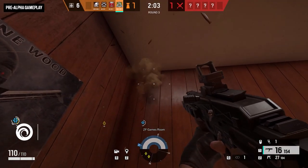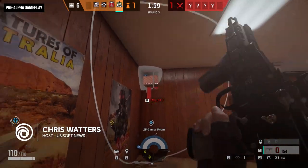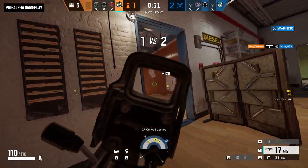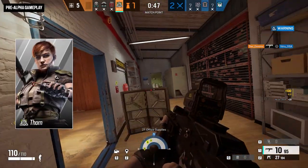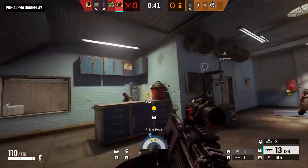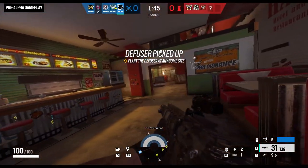All it takes is one look at the new season of Rainbow Six Siege to tell you that High Caliber is here to make an impact. Yes, that's a new HUD, and yes, that's a new gun. The operator wielding it is Thorn, a new Irish defender with a gadget she likes to hide in sneaky places around the map. Find one and you win a prize — prizes may include panic, severe injury, or death.